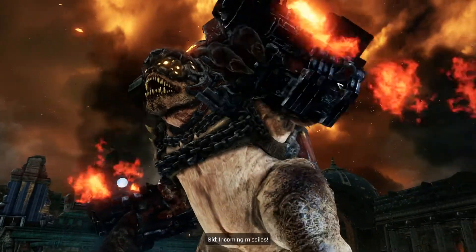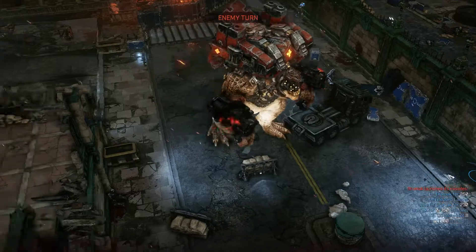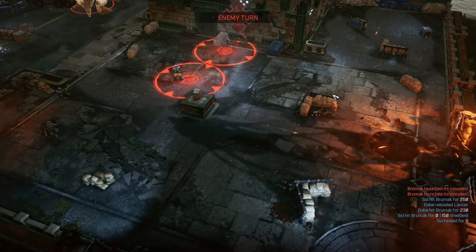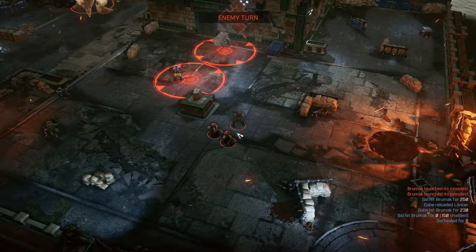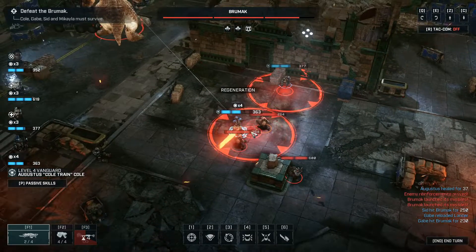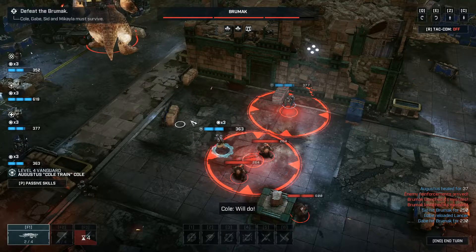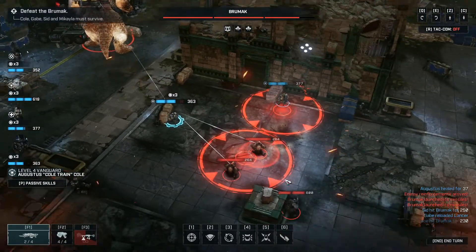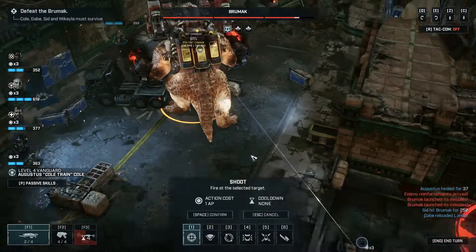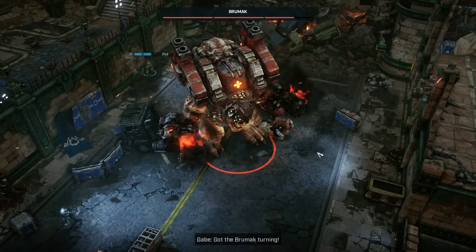He's gonna run around and he can only shoot missiles now, so we can stand out in the open like that. They can still drop stuff — important to note. So we're gonna prioritize the tanks for now. I need some ammo — got the Brumak turning.